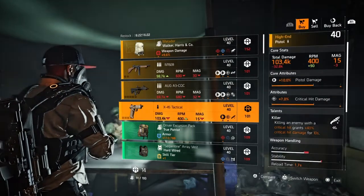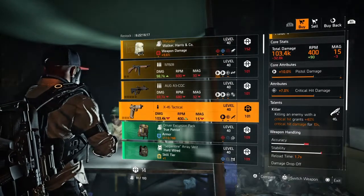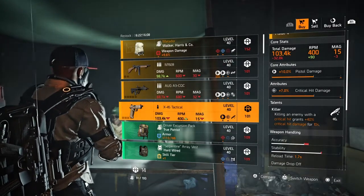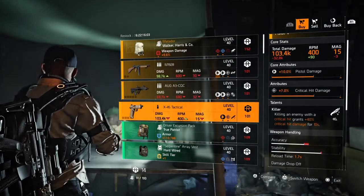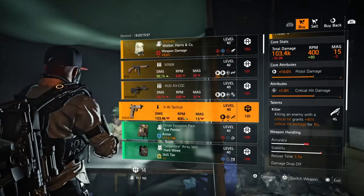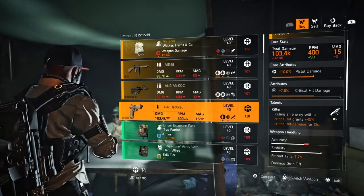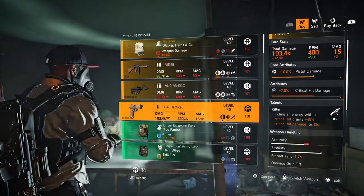Next we have the X45 Tactical pistol — core attribute 10% pistol damage, lower attribute 7% critical hit damage, and the talent Killer: killing an enemy with a critical hit grants +40% critical hit damage for 10 seconds. The perfect version gives 50% critical hit damage — you'll find that on the Dark Winter. Definitely a good talent for any gun. If you're thinking about running a pistol build and you already have 7% critical hit damage on there, you can come pick this up.